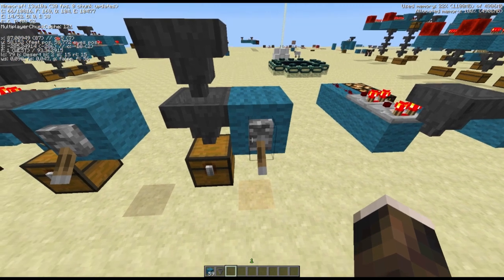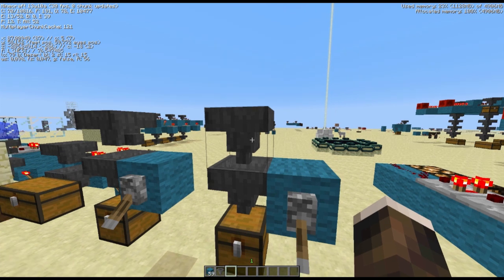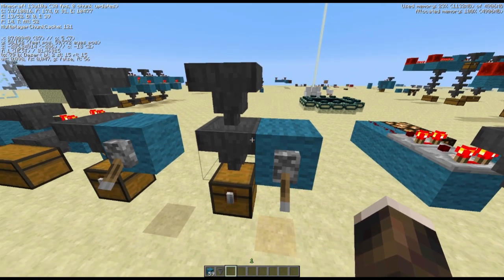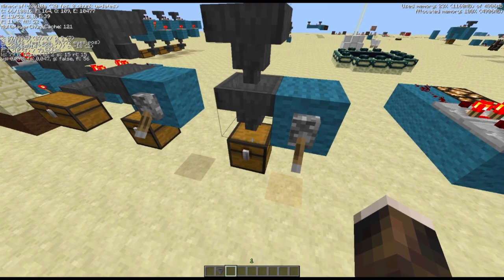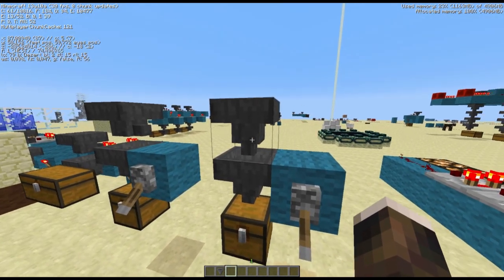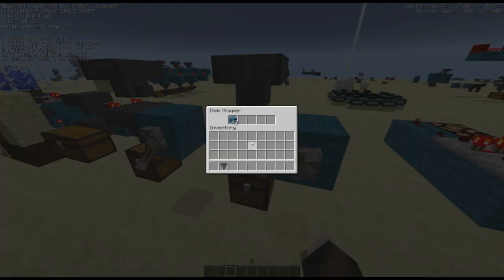The second thing to know is when a hopper is powered, it won't push or pull any items, so everything stays in here. However, this one is not powered, so it will keep pulling and pushing. This one won't pull, however this one will push items into the next one. So you can see this one being filled up — it won't push any further because it's powered. The reason items are coming into this one is because this one is pushing. If I turn this one off, items are coming into this one.